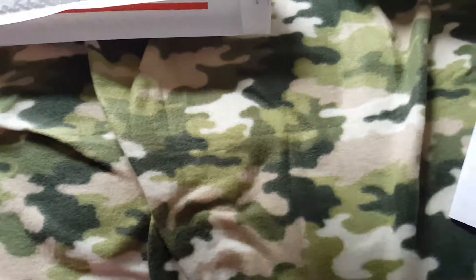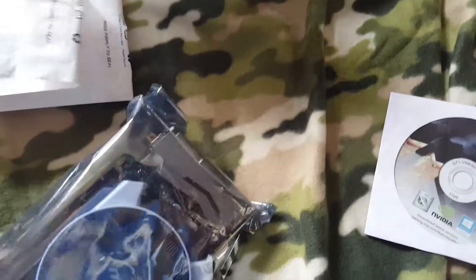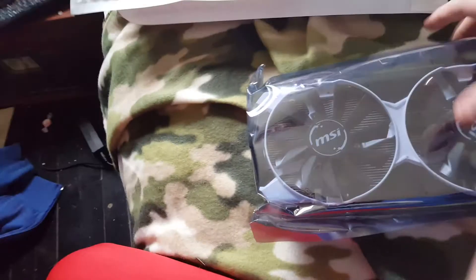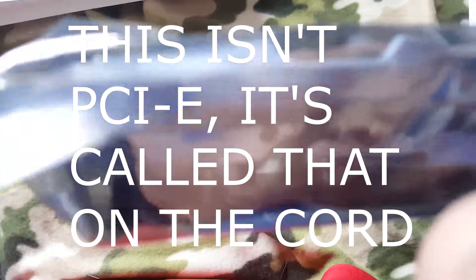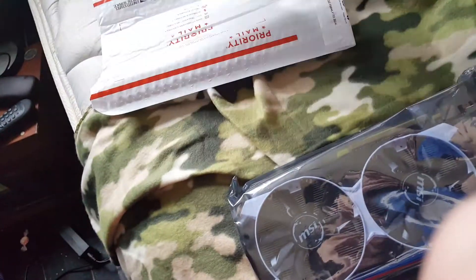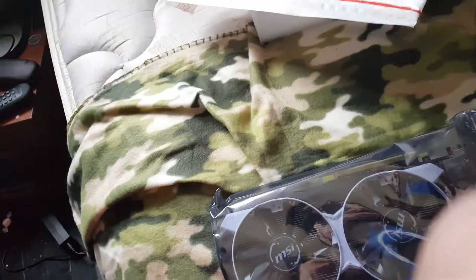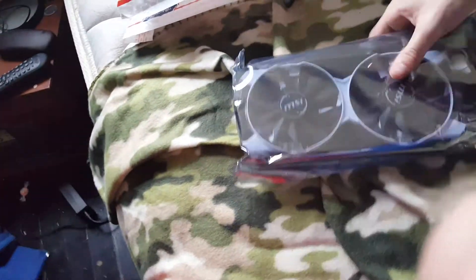Hang on, let me just — hold this. There we go. Well, here's the graphics card. There's a PCIe slot right there — can't really see it. I'd like to know where the actual cord to it is though. Does it not have a splitter like my other one did? This one — this is empty. This is empty.